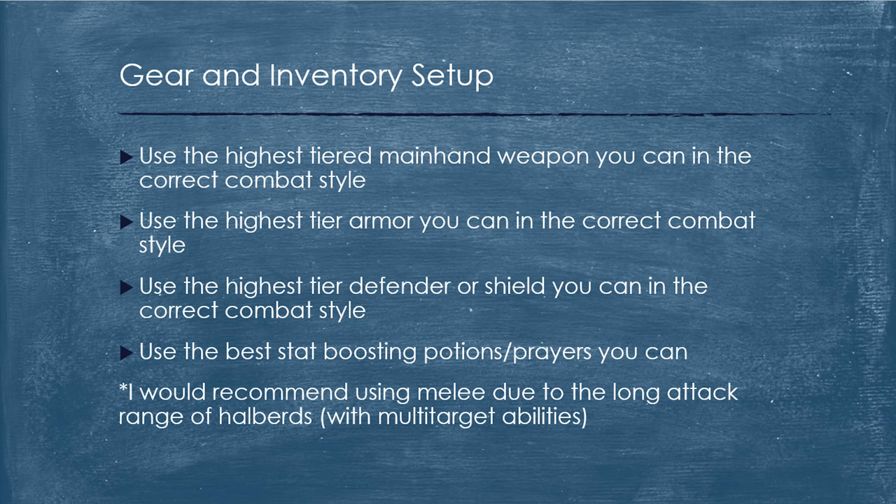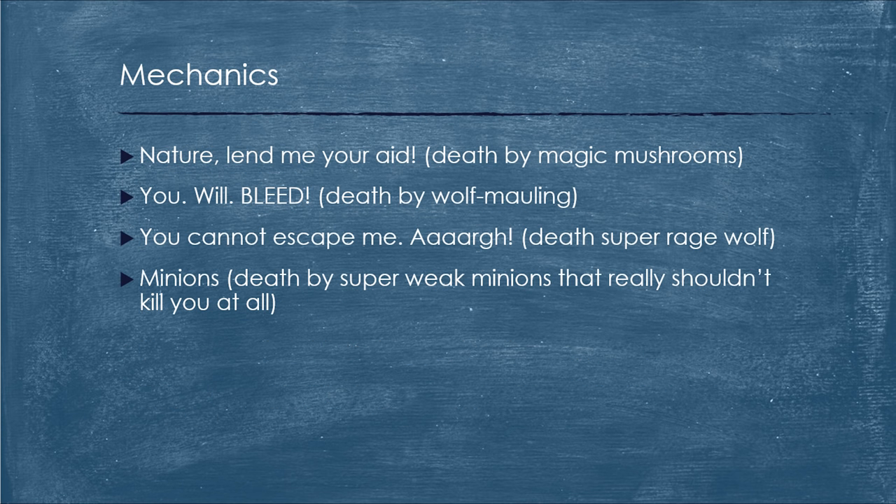If you don't want to use melee combat and want to use ranged or magic, use the exact same rule of thumb — bring the best gear you have, and the same defensive abilities will be useful. Helwer has four different mechanics, and if you can counter them all properly you can absolutely master this boss. There's the Nature Lend Me Your Strength attack, the You Will Bleed attack, the You Cannot Escape Me attack, and the minions. We're going to go through each one by one, explain what they do, and then explain how to counter them.